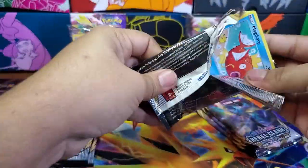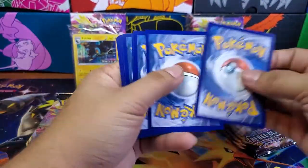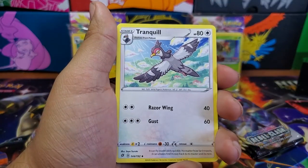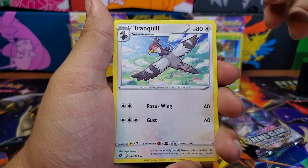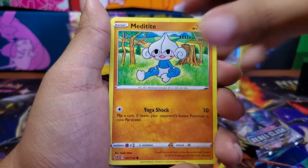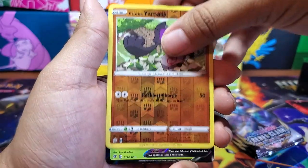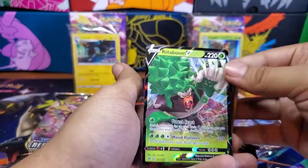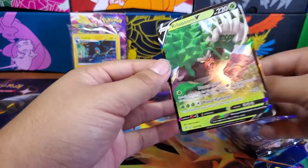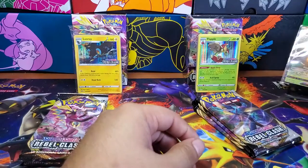This one is actually going to be Flapple's first pack. Luxray didn't have a good first pack — Flapple might. Let's see what we have here. We have Fighting Energy. Dragapult. I think he has a Full Art card in here, which is actually pretty nice. Tranquil. Sonya. Magikarp. Meditite. Stunky. Grubbin. Wingo. We have a Galarian Yamask. And — hey! Rillaboom V! Sweet! Nice! So it looks like Flapple is ahead of Luxray. We'll set you right there.